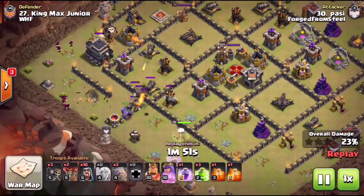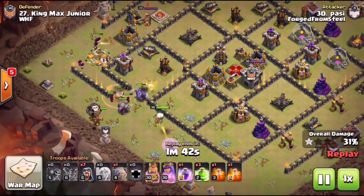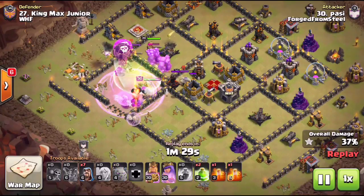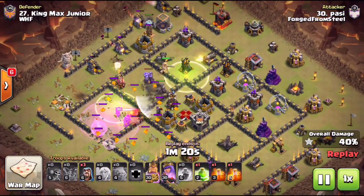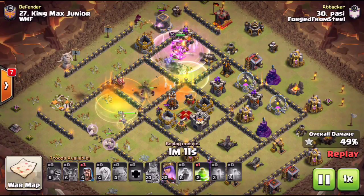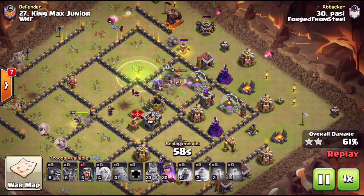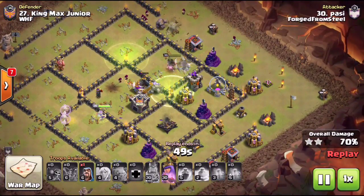He starts with the max level golem — going to get incredible value from this golem on this push. Once he pops the wall, he drops down one camp golem followed by a whole bunch of wizards — you can bring anywhere from 15 to 20 wizards on this attack. He drops a balloon there just to make sure there are no black bombs and his healer survived. The queen started the initial funnel, kill squad went in at nine o'clock, and he has three jumps on each quadrant of the base. First one down at nine, another jump up at twelve, flanking wizards. The third golem at twelve o'clock with more wizards making sure the golems keep going around the base clockwise. The third jump spell leads all his troops into the last quadrant at three o'clock.